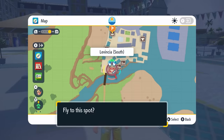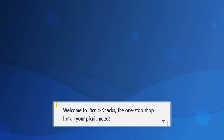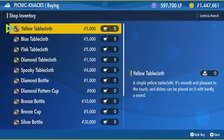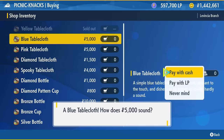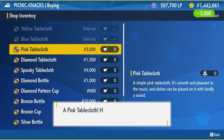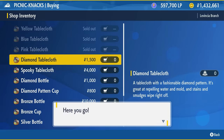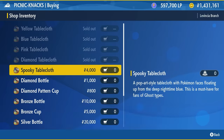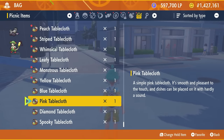The next place to visit is Levincia Town, where you'll again find a Picnic Knack store. Here you want to pick up five additional tablecloths: the Yellow, Blue, Pink, Diamond, and Spooky tablecloths, ranging in price from 1,500 up to 5,000 Poke Dollars. This brings you up to 17 tablecloths bought from the three stores, plus the Academy Tablecloth you get automatically when starting the game, for a total of 18.